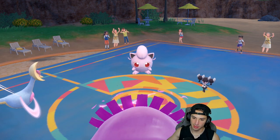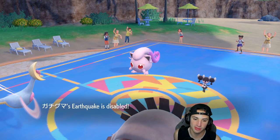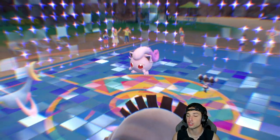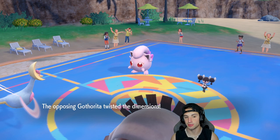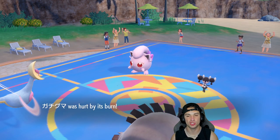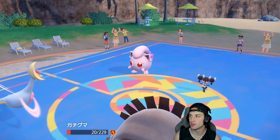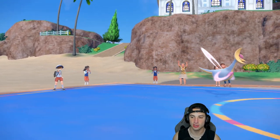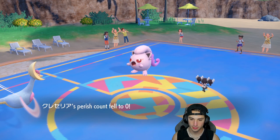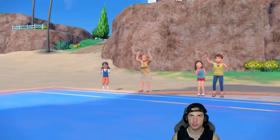Both these Pokemon are going down — I still feel we got some value out of this. We got rid of Scream Tail. Trick Room comes out — that's a great play. I still feel we got some value. It's so hard to play up against these two — they're just so good. My Ursaluna and Cresselia are going to drop.